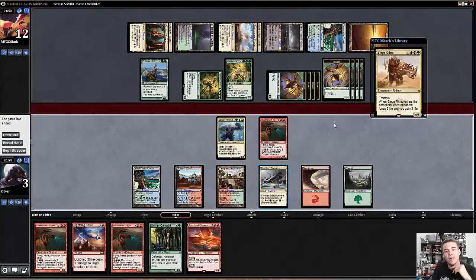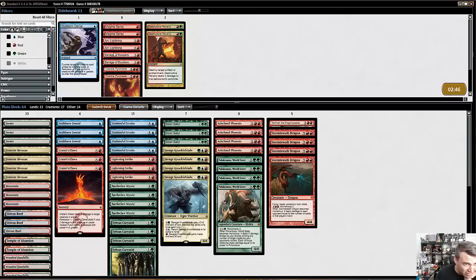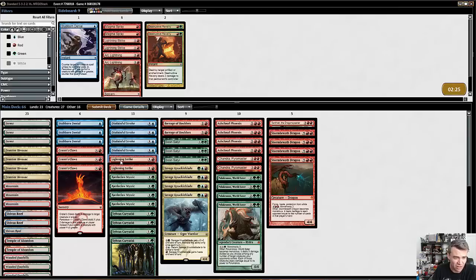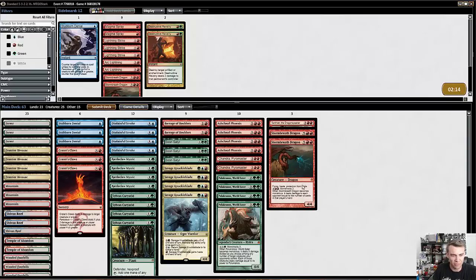Alright, sideboard-wise we do have some good answers to Hornet Queen, thankfully. The Disdainful Strokes are fantastic here, as is Barrage of Boulders. Chandra, I think, is actually a pretty good card here too — it can pick off Hornets and get your creatures through. Stubborn Denial, I think, is actually fairly weak. There aren't that many spells coming out of the Sultai decks generally, though it might be good after sideboarding if they have a bunch of removal. We're definitely taking out Lightning Strikes, because Lightning Strike is fairly poor — it does kill Sidisi itself, but otherwise isn't really great.